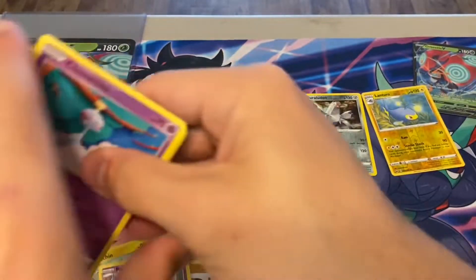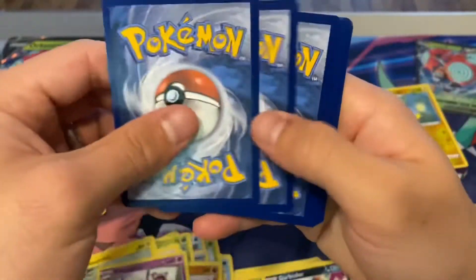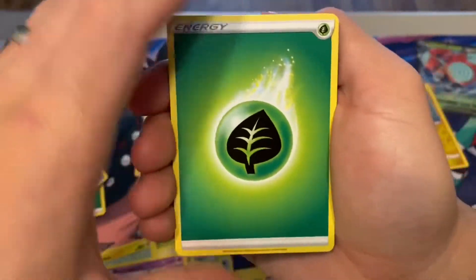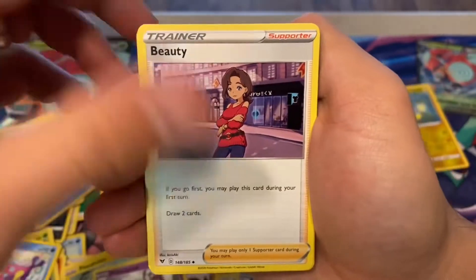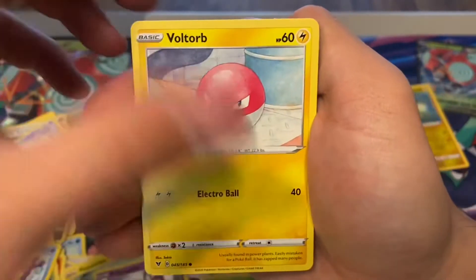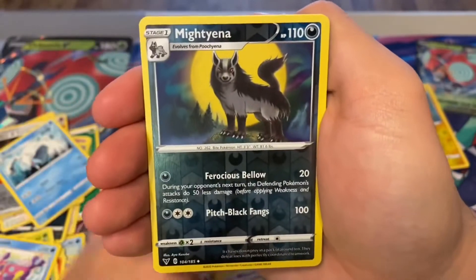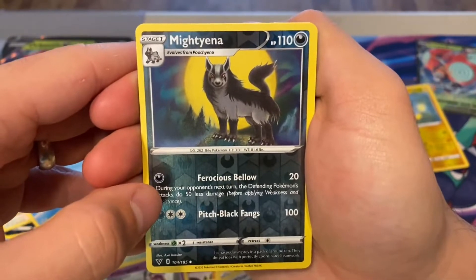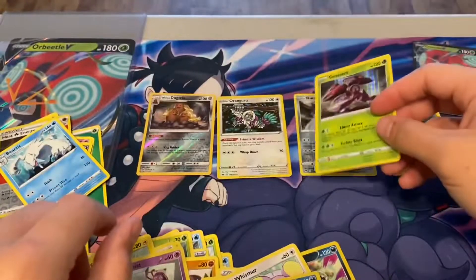Maybe I wasn't meant to open anything before this move. I am excited moving to another state because I'll have different places to search for Pokemon cards. The hunt is very fun — online or in stores. I feel like you're not a true collector unless you've spent a full day on a weekend just going from store to store. Reverse Holo Mighty Yena — the final pull of this opening. Don't let me down. It's a Genesect Holo! Well, I wish I had more packs to open to end on something better, but at least we ended on a Holo.